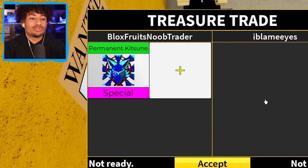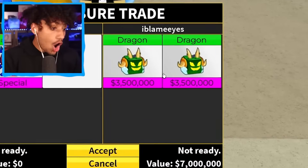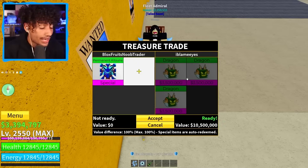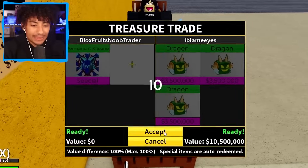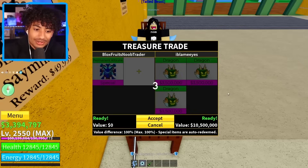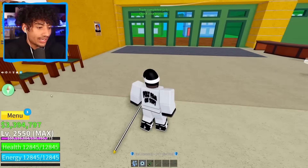Permanent kitsune — wait, does he have kitsune already? He has the tailed beast accessory! Wait — another three dragon trade! Oh my gosh, that was so fast — that was so easy! Let's go! Look at him, look how happy he is — that's how happy I am right now because we found two trades so fast. Usually it takes forever. Accept that — three... two... one... there we go! Trade number two complete — another three dragon trade.